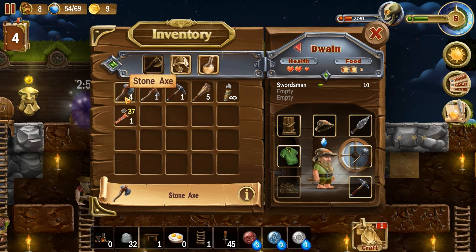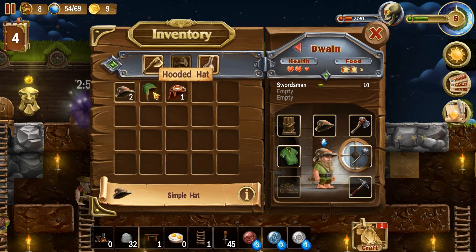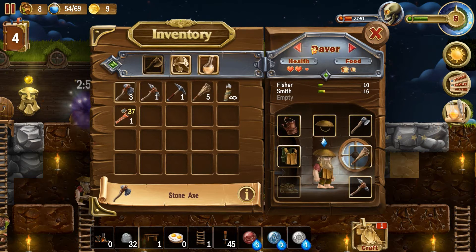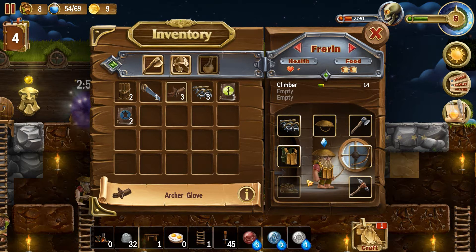This guy doesn't even have an axe — poor guy, let's give him a stone axe. He doesn't have a hat either, and I don't have any more wooden hats. This guy with the bow — where is he? He needs an archer glove too. Not so much for the damage, I just want him to not totally suck.